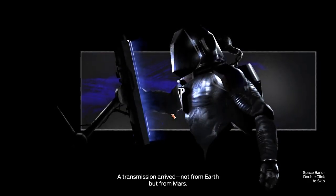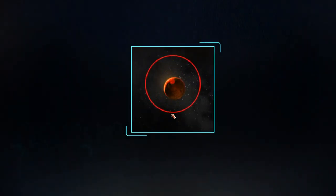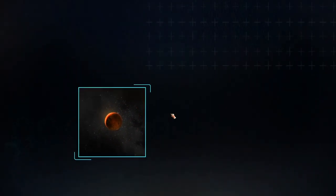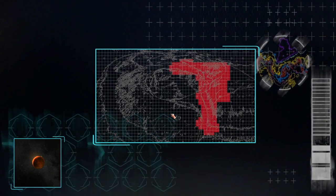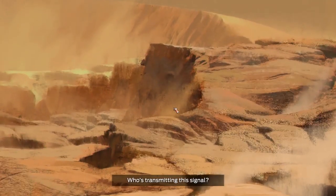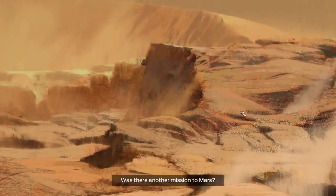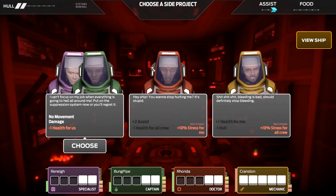At least we're not carrying over any damage, which is good. A transmission arrived — not from Earth, but from Mars. An impossible signal from an impossible source. Is this what we're searching for? Who's transmitting this signal? Anyway, the plot thickens.